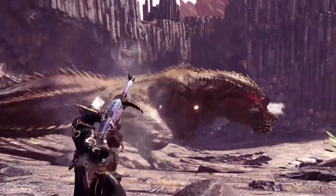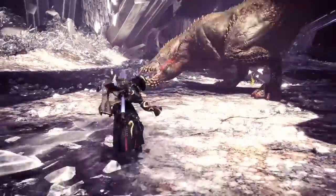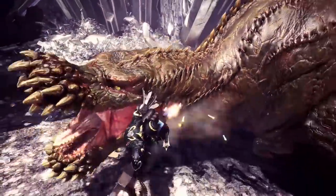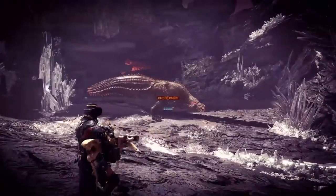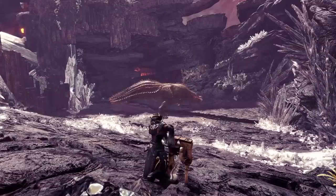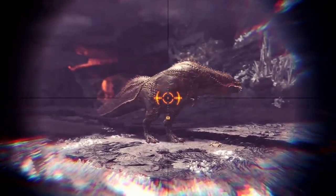The heavy bowgun is the only long-range weapon that can soften up a monster's hide with a weapon once mounted. Tons of new mods are at your disposal. The special scope lets you fire in first person and outputs insane damage at supercritical range. The greatsword better watch out — there's a new damage dealer in town.